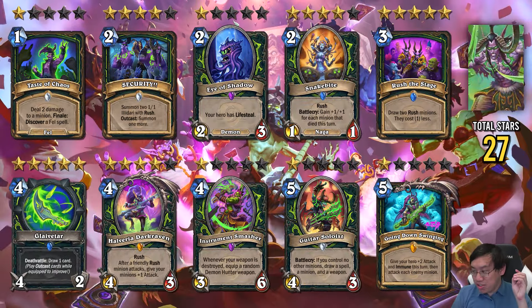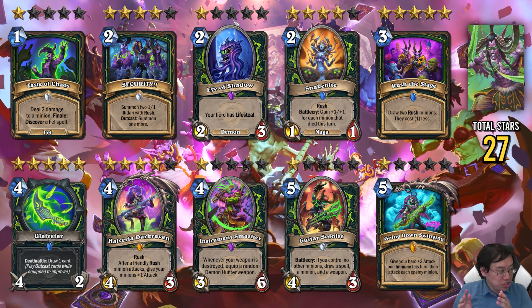Demon Hunter got some really good stuff, and most of it is the Rush and Outcast package. The highlights are Glaive Tar and Rush the Stage. Rush the Stage can actually draw your Rush card that also Outcasts, and the Glaive Tar likes you playing a bunch of Outcast stuff. The Outcast pool has gotten a lot better, and all of these cards that reward you for playing Outcast and Rush cards combine into a Demon Hunter deck that plays like a mid-range deck. You'll just keep sending Swarms at the opponent. The Glaive Tar has a strong potential to be like a full hand refill — 6 to 10 cards. So expect Demon Hunter to run a bunch of small cards, play Outcast cards that draw and generate more Outcast cards, then play Glaive Tar and draw a bunch of cards.